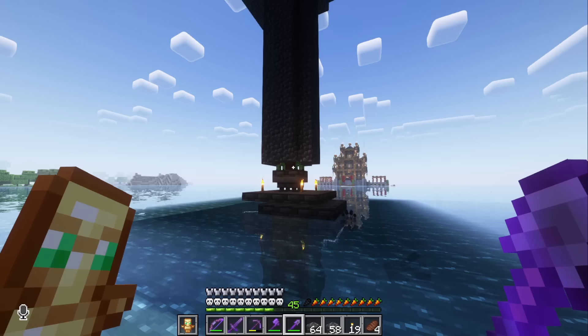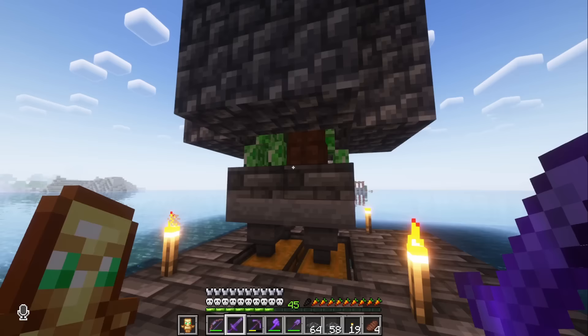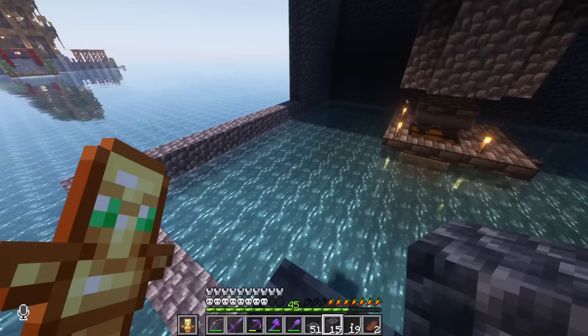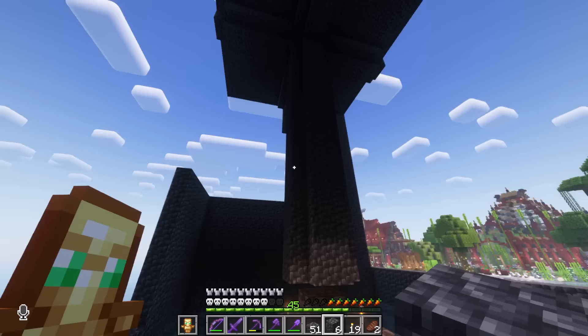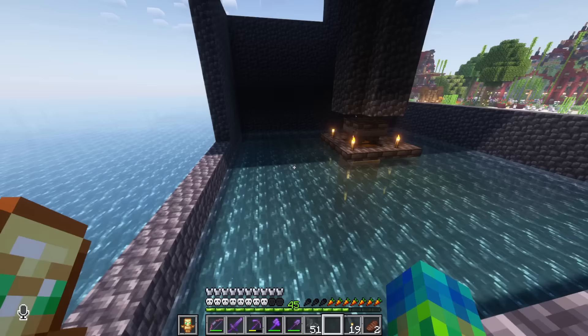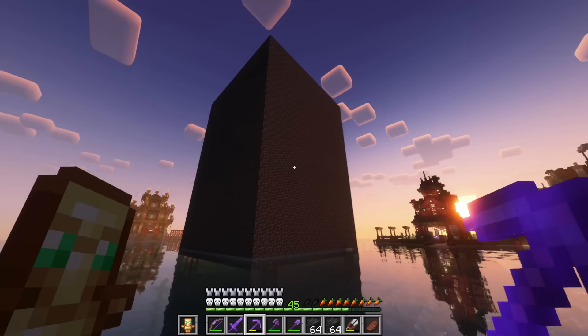It's happening. It happened. I see creepers. I see zombies. Dude, we officially have our mob farm. I'm making the outer walls basically going up right now, and I'm starting to realize this might not necessarily look like a lighthouse. Yeah, this is not going to look like a lighthouse — it's a little bit too thick, so I'm going to have to turn it into something else.